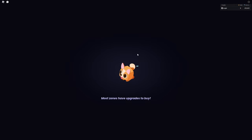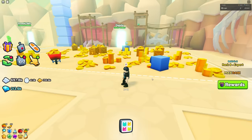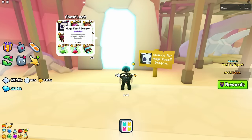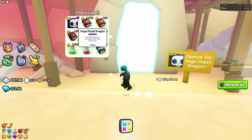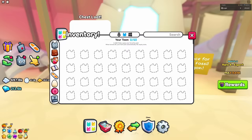One minigame with a huge inside that has caught my eye since the very first day I played Pet Simulator 99 was the Dig Site, and of course, the huge fossil dragon. There are only four in the world right now, one actually owned by X-Bells, which is someone in my clan.